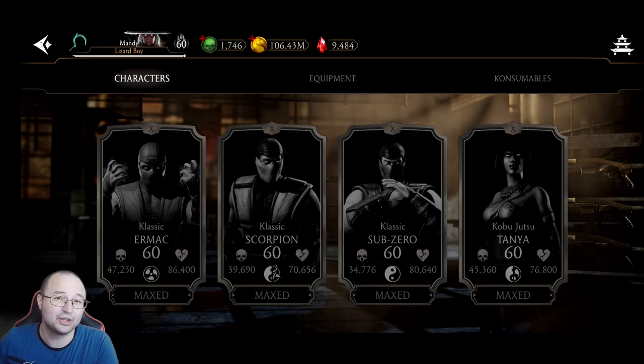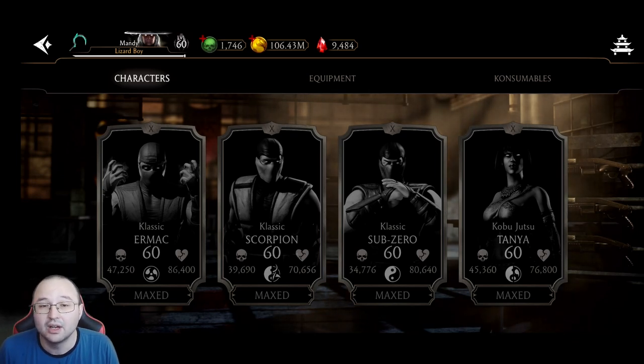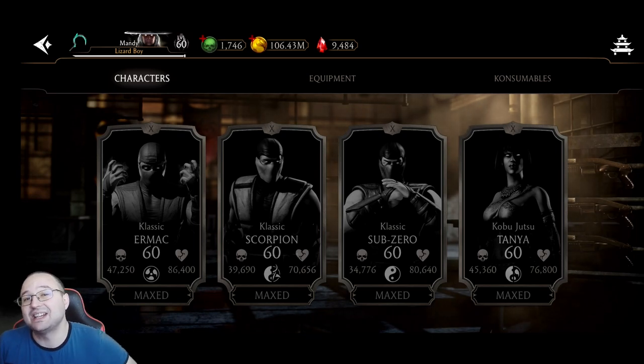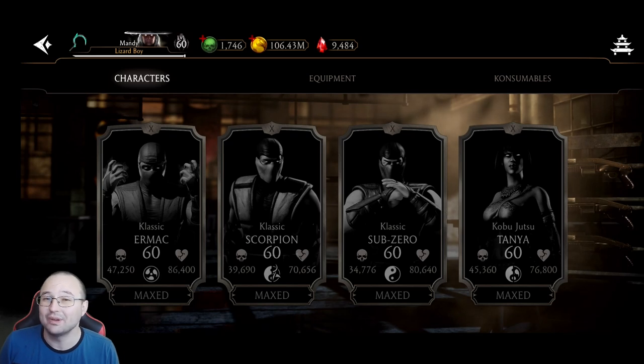It is going to take you a lot of attempts if you are trying to beat bosses in Fatal Tower, but at the end of the day you will do it because of the Classic Ermac passive, which harms the bosses and they cannot do anything about it — there is no resistance to it. Classic Ermac requires only one copy, so you don't need to max him out. Just unlock him and that's it.